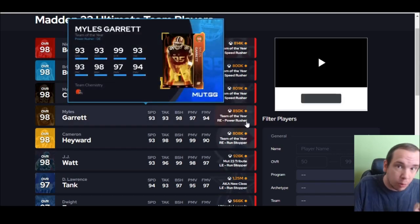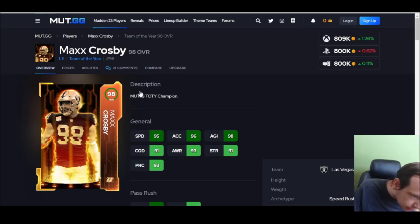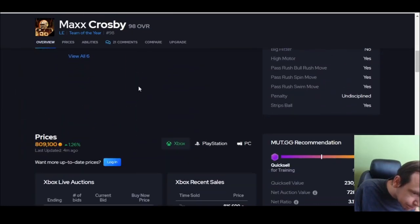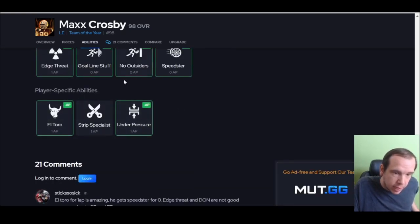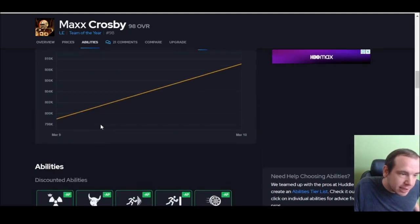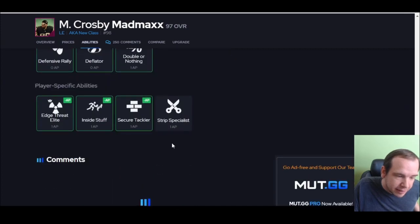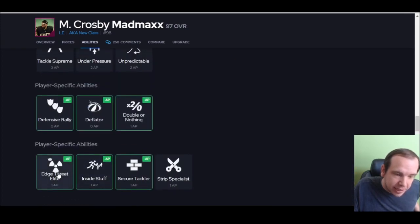Before we get to number 10, you need to listen to this. Macks — big problem. They did not give him Edge Threat Elite; they gave him Edge Threat. It's not the same thing. Edge Threat Elite is an S-tier ability; Edge Threat is like a B-tier ability. What's crazy is they take away his X-factor, and then Edge Threat Elite gets here with Double or Nothing — Double or Nothing on the new card is 4 AP, which is crazy.